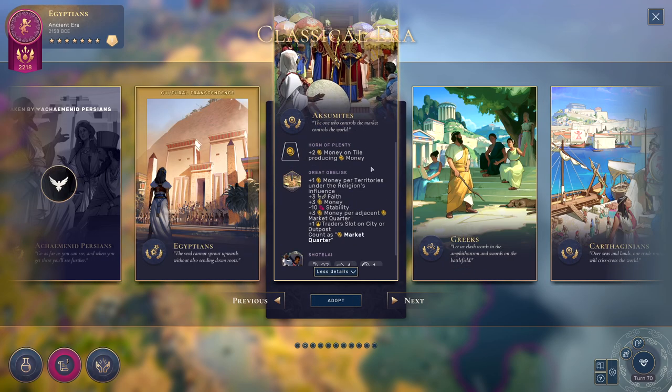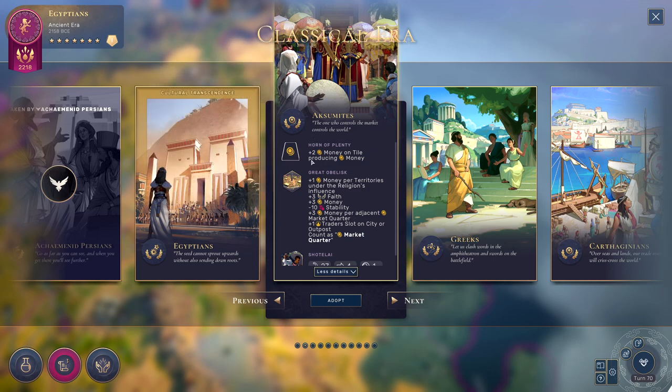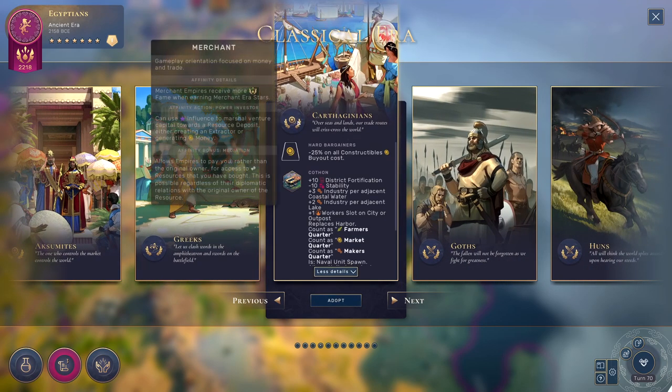If we take a look at one of the little menus here for any of these cultures, we'll see a number of things, and these are all very important. Up at the top, we have the Culture Affinity. These are things that are kind of given as a class to the various cultures, and multiple cultures will share these same bonuses. You can see that the Aksumites right here are a Merchant Culture, which means that they are going to be focused on earning their Merchant Stars and will earn more fame from earning those Merchant Stars. All of the Affinities also have both an Affinity Action and an Affinity Bonus, which are pretty much like active and passive abilities. For the Merchant one, you can use your influence to marshal venture capital towards a resource deposit, either creating an extractor or generating money, and there is a passive bonus as well. If we take a look at one of the other Merchant Cultures, such as the Carthaginians, they will have those same bonuses.